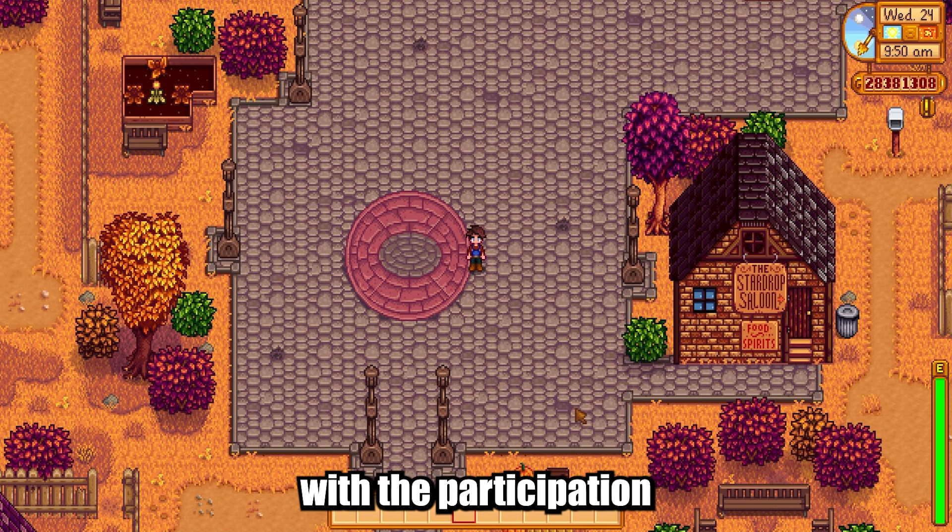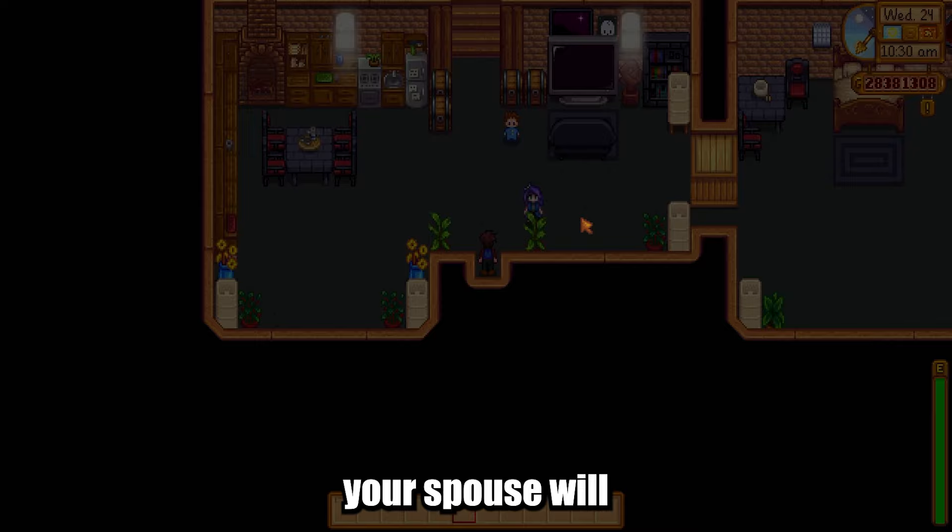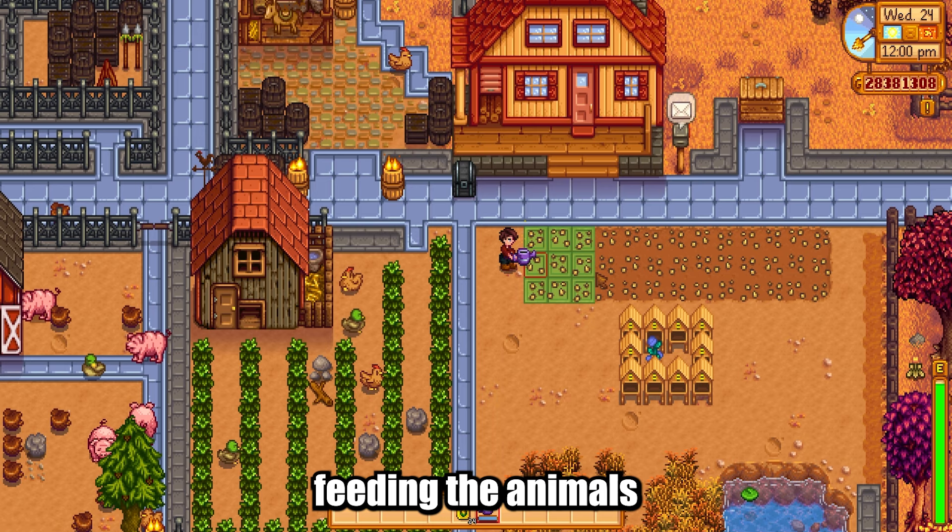Step 7: After marriage. After you get married, your spouse will live on the farm with you. They can help with the farm chores including watering the crops, feeding the animals, and mending fences. They can also cook for you. Your spouse's hearts can now reach a maximum of 14.